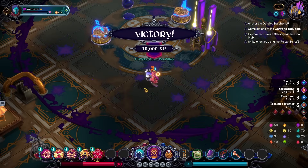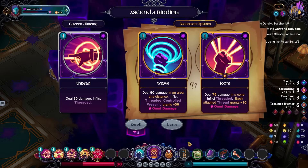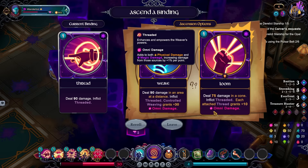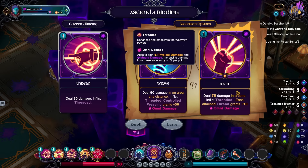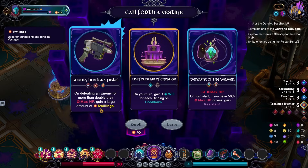I was gonna heal — I guess my fault. 90 damage in an area at a distance, inflict Threaded, Control Weaving gains Omni Damage. Or 75 damage in a cone, inflict Threaded — each attached thread grants plus 10 Omni Damage. Let's do Loom — I've never done that one before. Bond defeating an enemy for more than double their max HP, gain money.